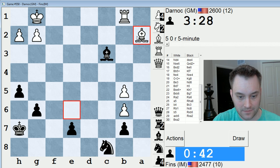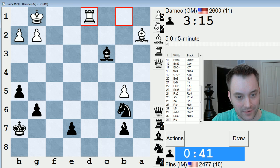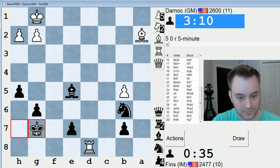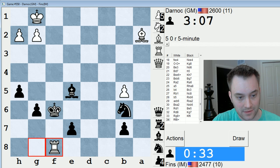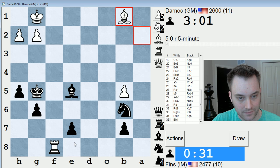I gotta do this actually. So now I'm down three minutes on the clock, and I'm probably in a technically losing endgame, or close to it. It might be hard for him to win b7 — we'll find out. I'm guarding d7 at least. Let's get our king over. If bishop d5, I have bishop c7, so he can't do that. I gotta come out with my king now. If king g7, he had rook f7.